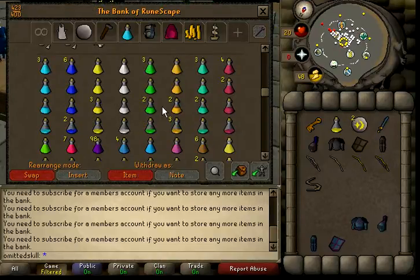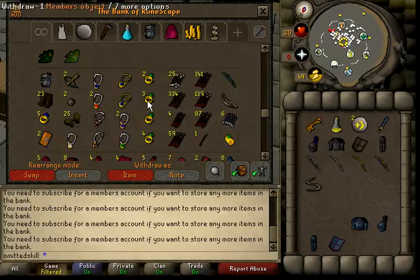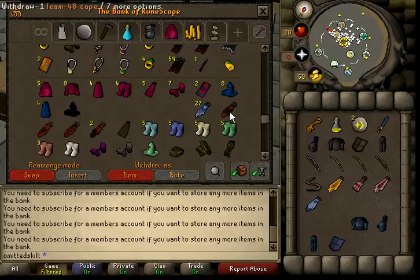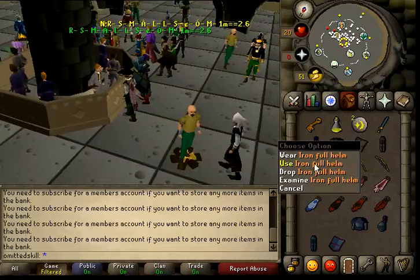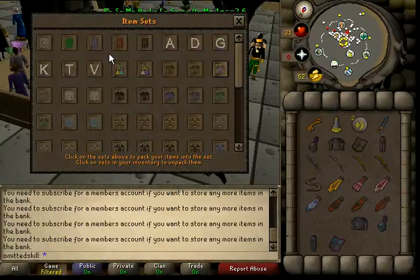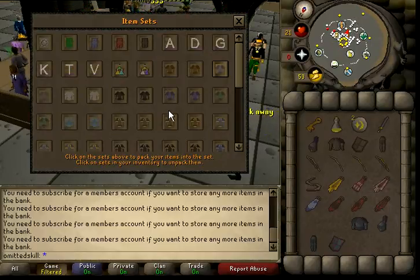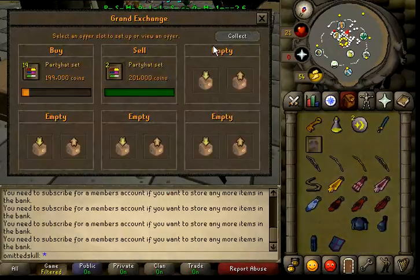Probably all the capes — yeah, I'll get rid of the capes. Maybe 17 items so far. Yeah, I did run out of mems and I don't want to buy another membership, so I'm just going to get rid of some items here so I can bank some more stuff.